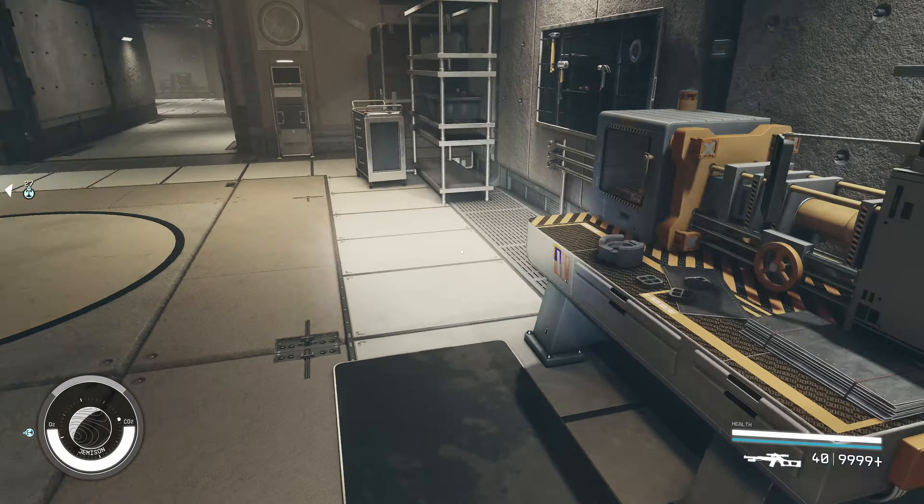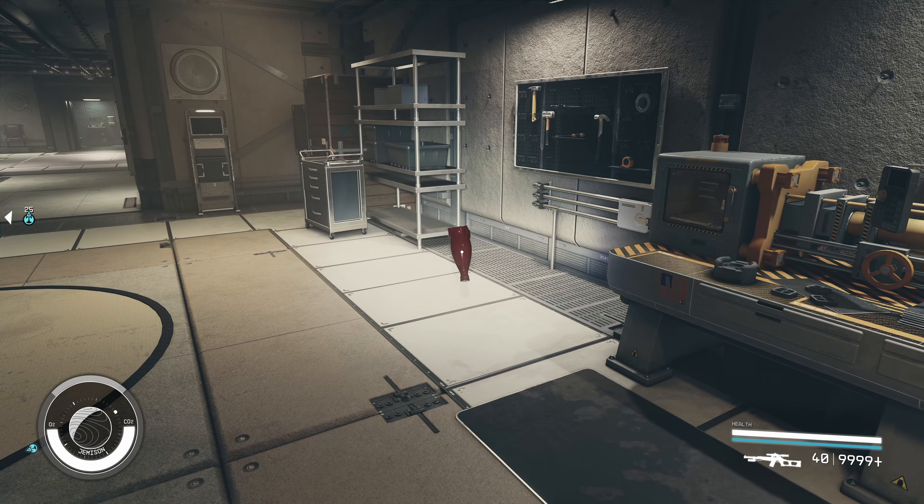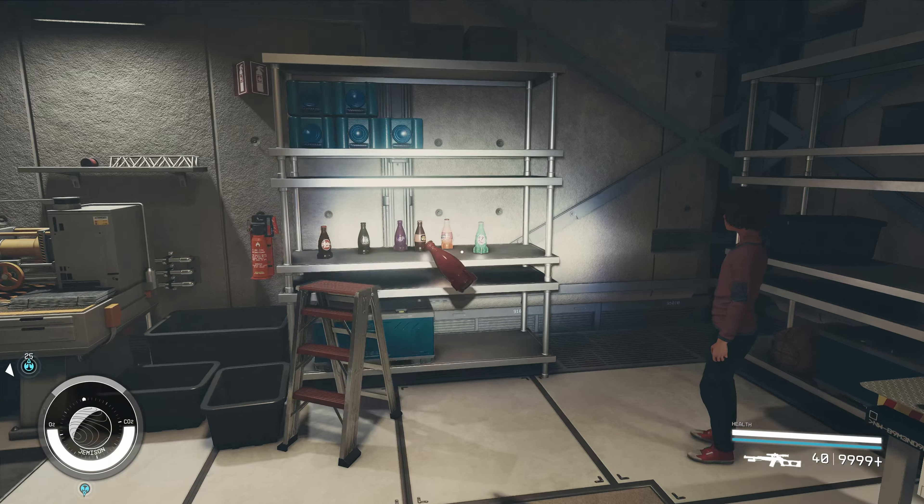It would also be kind of cool if you could potentially craft them. Like imagine if the base version — because that's how you do it in Fallout — you get the base Nuka-Cola and then combine it to make Nuka-Cola Dark or something.